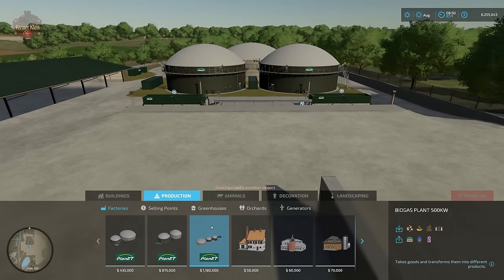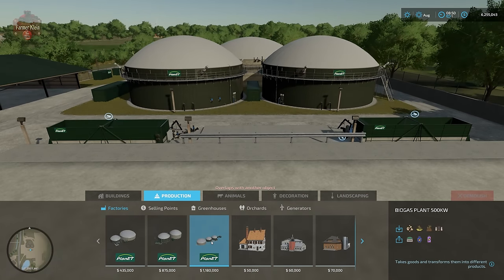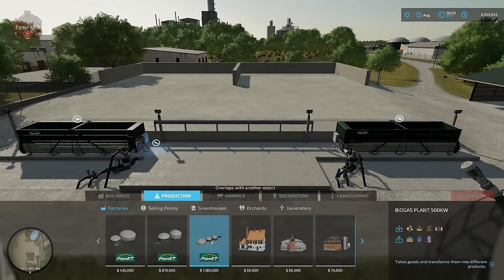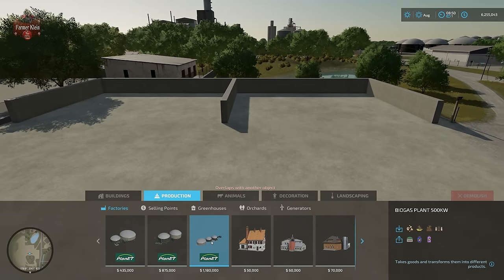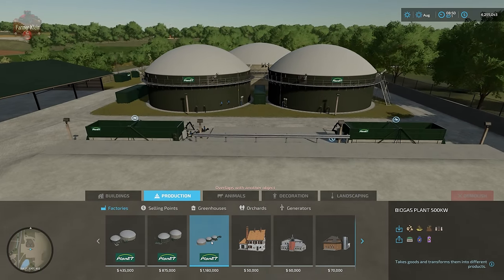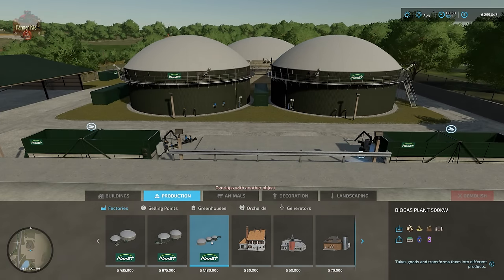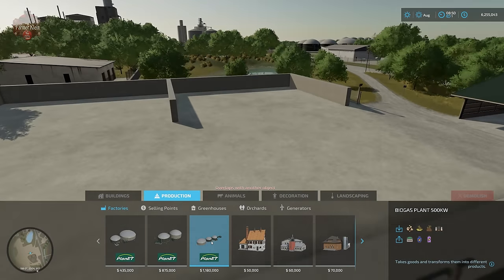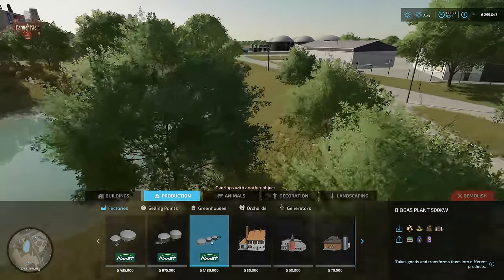Now let's fly over to the in-game biogas plant on the map. It's significantly bigger than even the placeable version — it has two digesters and two large three-sided silage bunkers. We're not going to talk today about how to make silage; we're just talking about how these biogas plants operate from a functional standpoint. This one will produce more digestate, more power, and more methane gas than even the big 500 kilowatt placeable version.